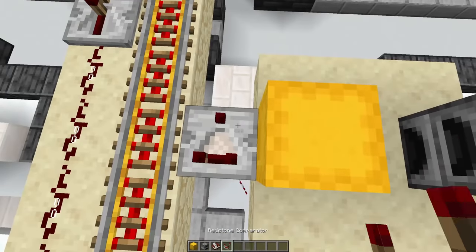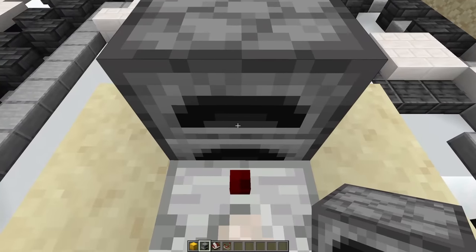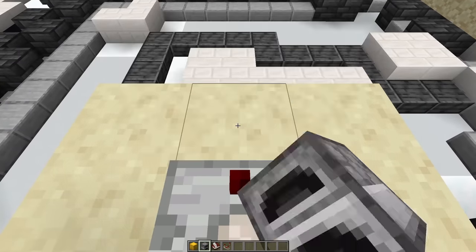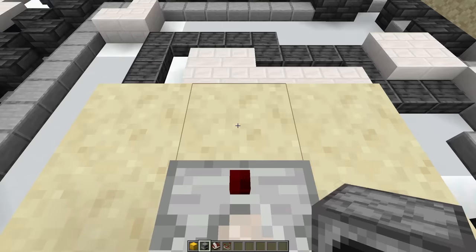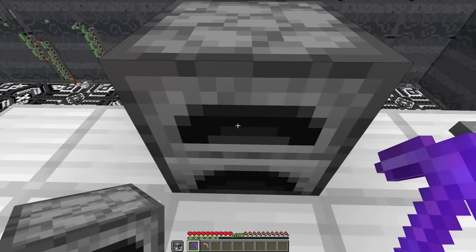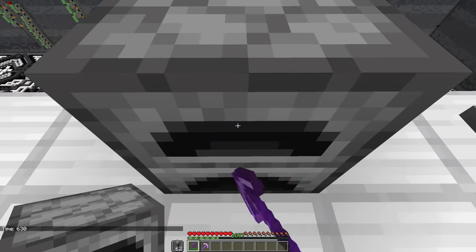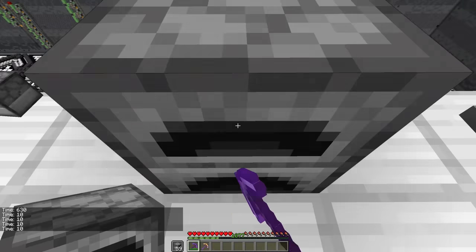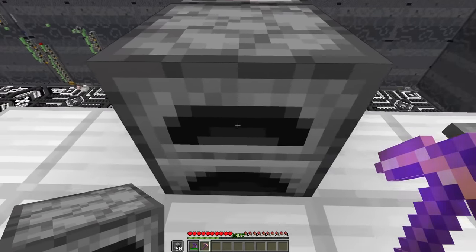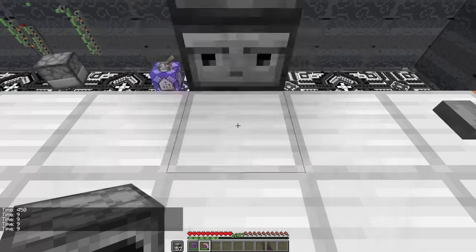So if we go ahead and set this up, now we can break and replace the Furnace repeatedly, obtaining an infinite amount of God Particles. We're only limited by how quickly we can break and replace the Furnace, which if we use a Netherite Pickaxe with Efficiency 5, we find that the interval is 10 Game Ticks. With Haste 2 and a Golden Pickaxe, we can actually bring this up to 9 Game Ticks per Furnace placed.